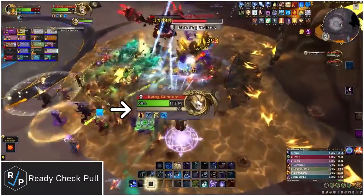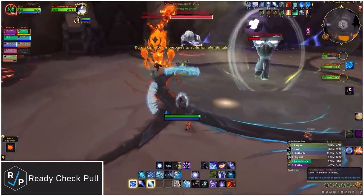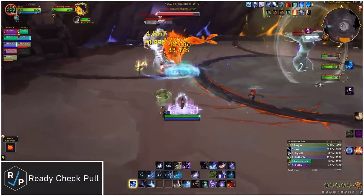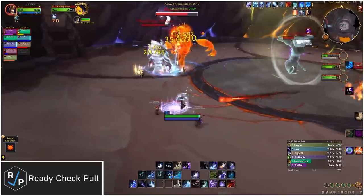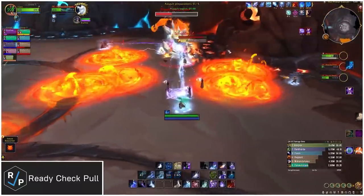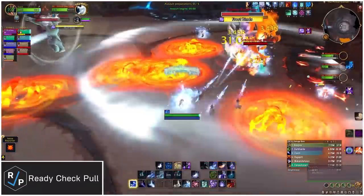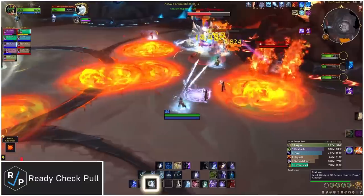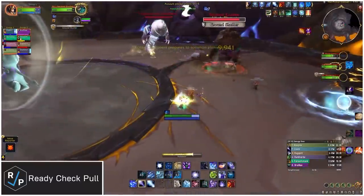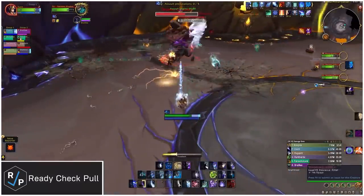When the boss gets to 100 energy, he jumps to the middle of the room and starts phase 2. He becomes immune to damage and spawns two elemental adds that you have to kill to get him to start phase 1 again. Each add will be related to one of the four elements, and they each have different abilities. The fire add spawns swirlies to dodge, and the swirlies spawn caster adds on heroic. The frost add casts an interruptible spell that does a ton of raid-wide damage if it goes off, so be sure to kick that — it also puts out a big circle around itself that you have to be inside of, or else you take a ton of damage. The earth add puts circles on random players that they need to spread with, and it spawns swirlies to dodge. The storm add teleports to a random player and channels AoE damage within 8 yards on the closest target, which everyone else needs to avoid.